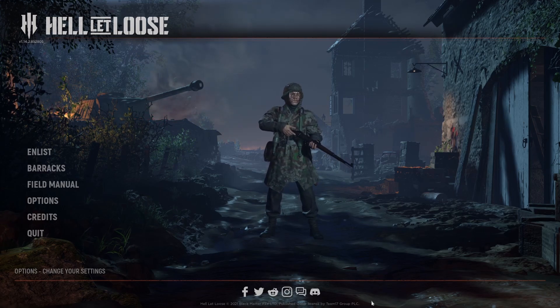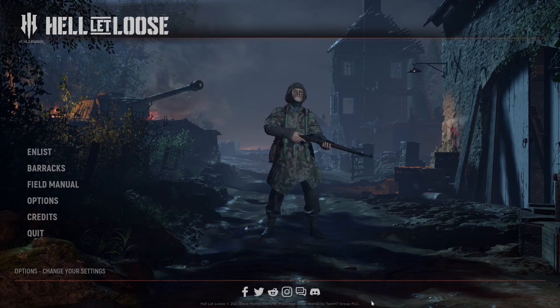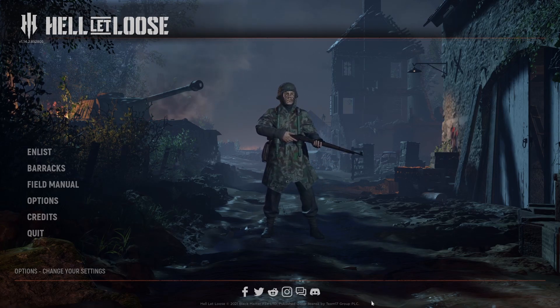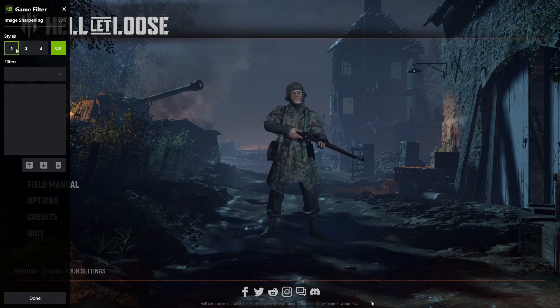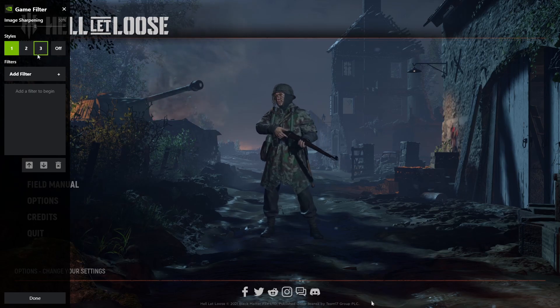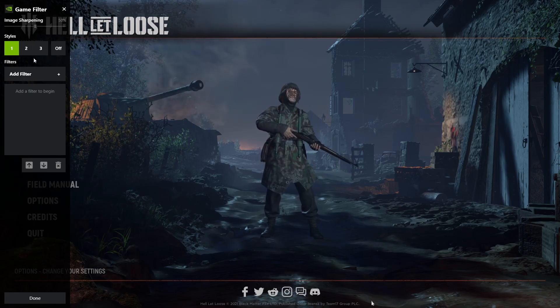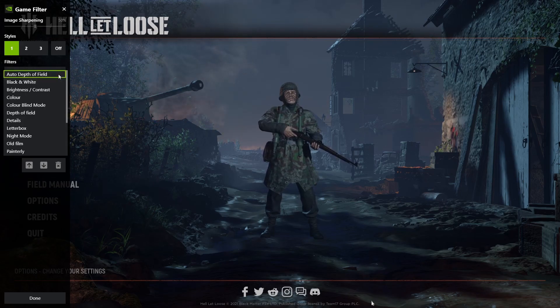So here we are — Hell Let Loose unfiltered. The first thing we're going to do is launch the Nvidia overlay by pressing Alt+F3 while in-game. This takes you directly into the filter section of GeForce Experience. We will select Styles 1, and then under the filter options we can click on Add Filter. You can have up to three different filters within a game that you can switch between, but I'll touch upon that in a later video.